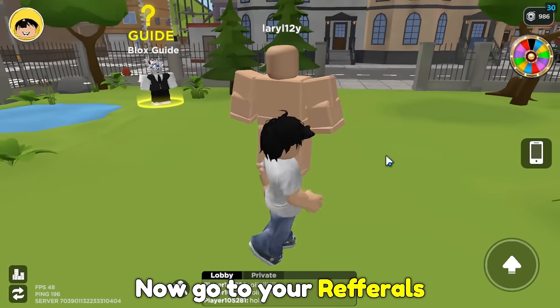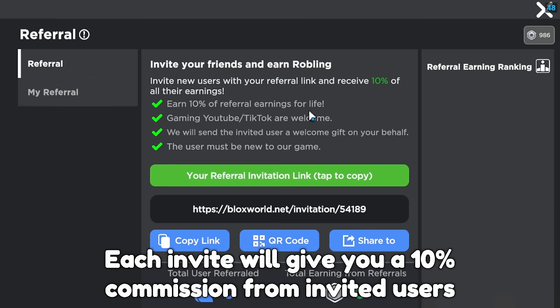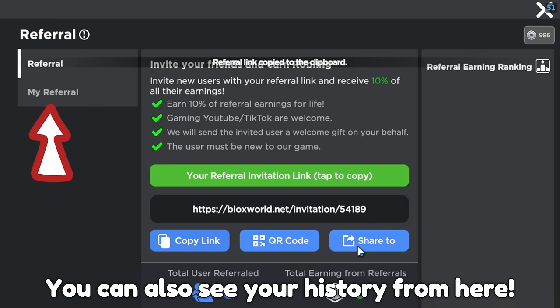Now go to your referrals. Click the referral button. Invite your friends using your invitation link. Each invite will give you a 10% commission from invited users. You can invite your friends through social media. You can even share your QR code with them. You can also see your history from here.